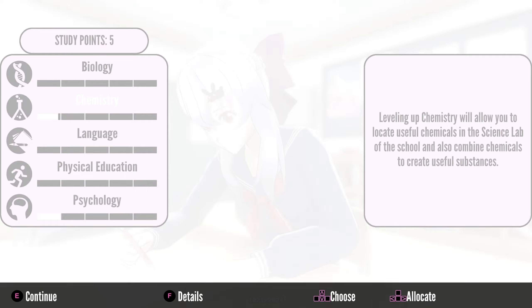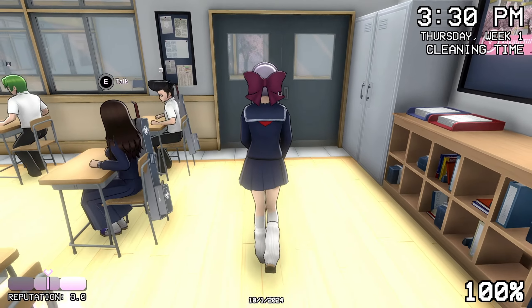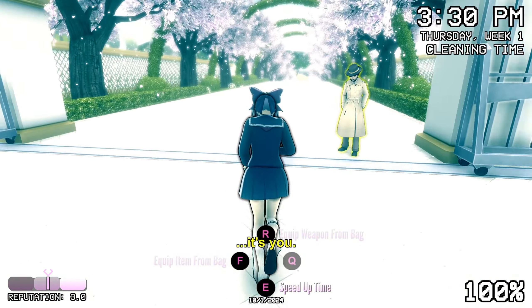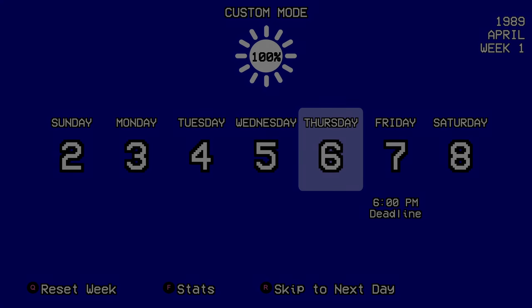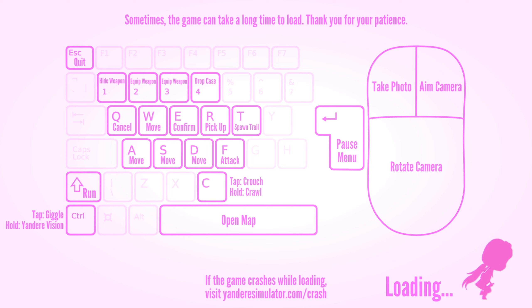Let's level up physical education so we can run faster and then go home. Let's go to bed. The last sabotage is really easy so it'll be over soon, and then we can see him reject her and get into more fun stuff. This video is actually so long so I might not get to the Osana part, but I'll definitely show you guys some debugs that are really more interesting than the rest.